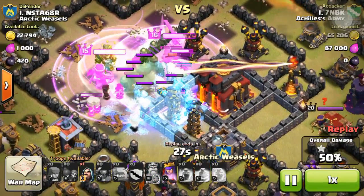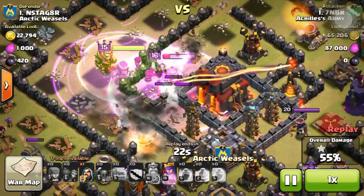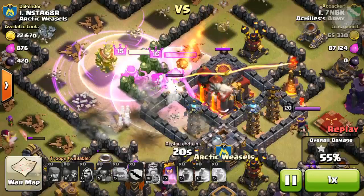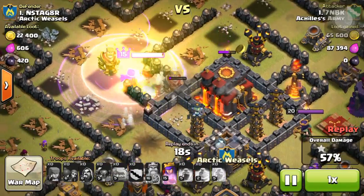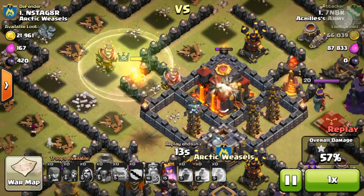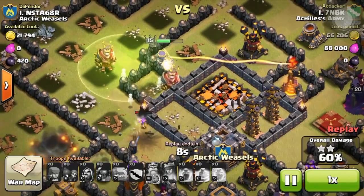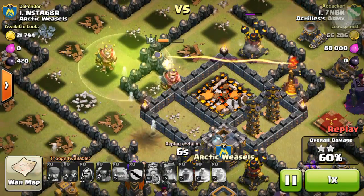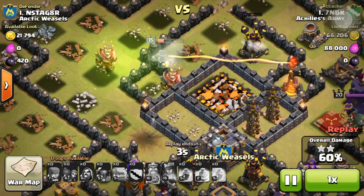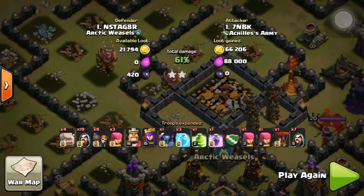We could have placed the jump spell a bit better to grant access to the town hall itself, but it's a beautiful use of the spell. The queen is going to attack the town hall now — so close! The royal cloak activates at the correct moment, the town hall goes down, and she uses the jump spell. Sadly the inferno tower kills her before she can do much more. 61% — not bad at all for their first attack.